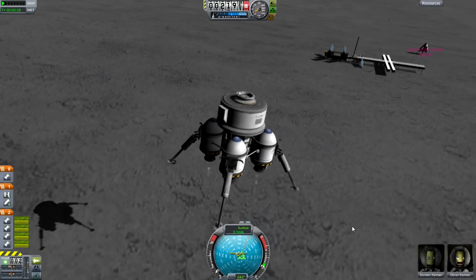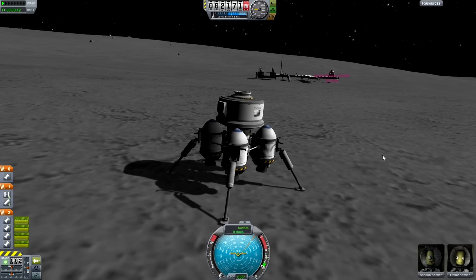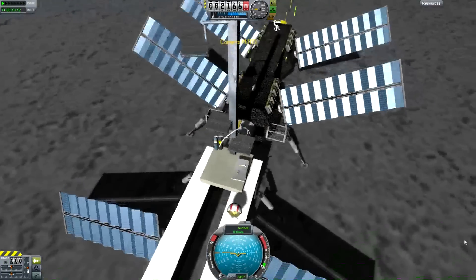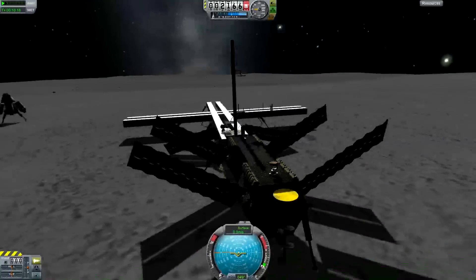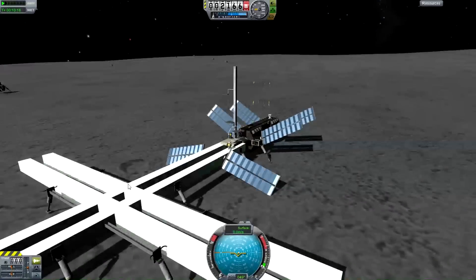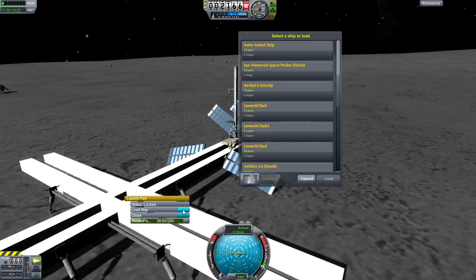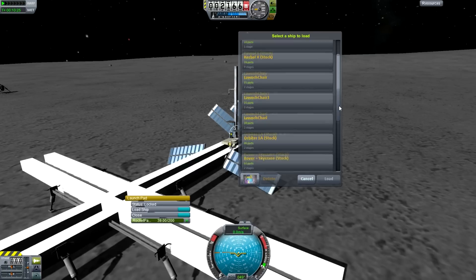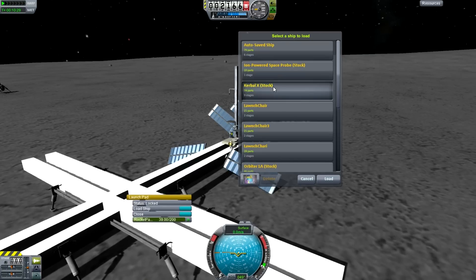It only lets you load vehicles that are in your vehicle assembly building. There is a fold-up runway, but it doesn't take anything from the space plane hangar — only from the vehicle assembly building. Of course, you can copy things over and I'm presuming that will get updated and improved. It's very early work.